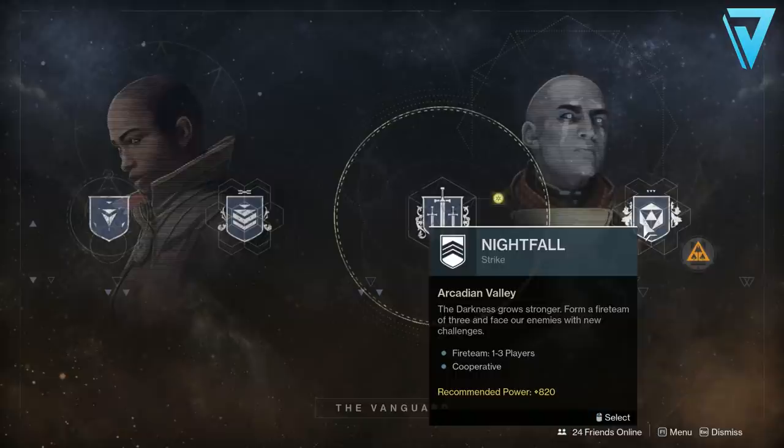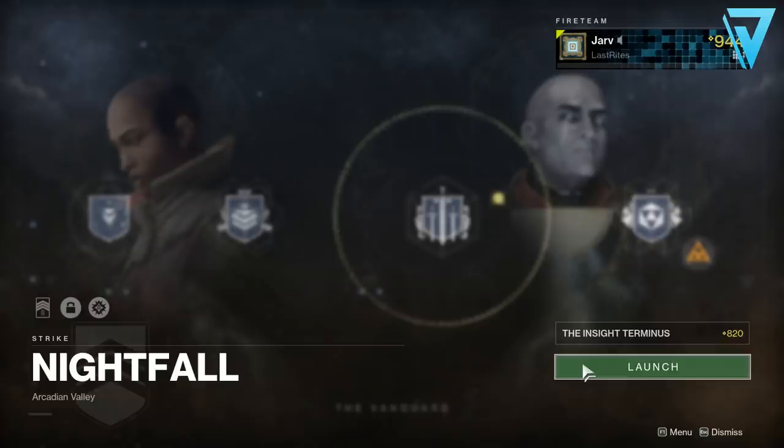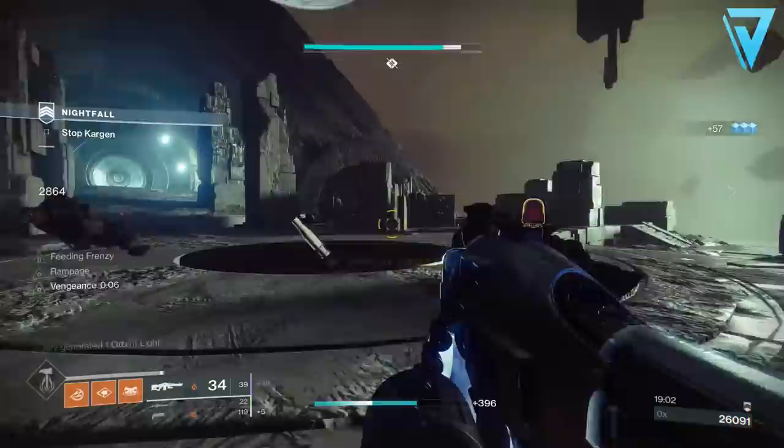You do have to do this in strikes. You can do it in normal strikes, but Nightfalls actually grant better progress. So you have the choice this week of Insight Terminus, Exodus Crash, and the Hallowed Lair. Jump into the Insight Terminus and we're going to check out a cool little cheese spot where we can finish this quest super quick.